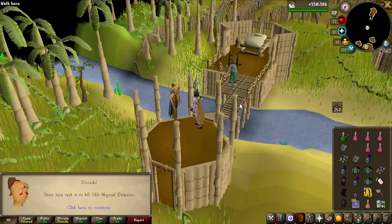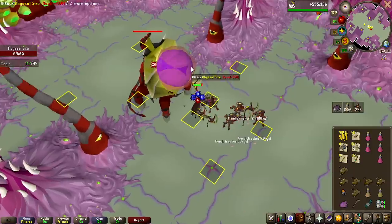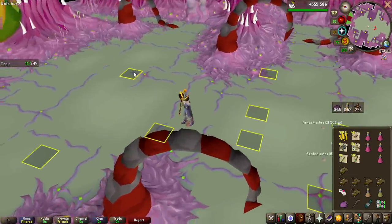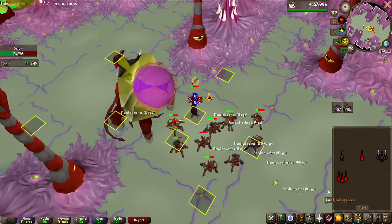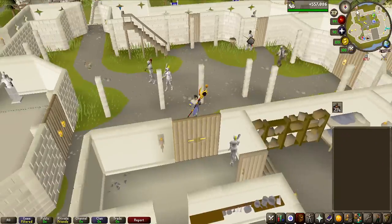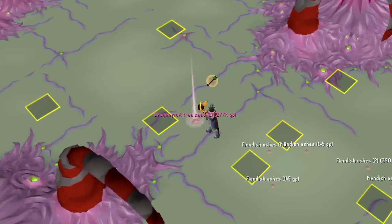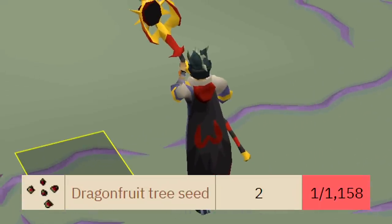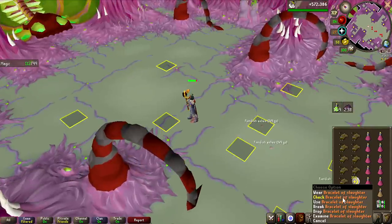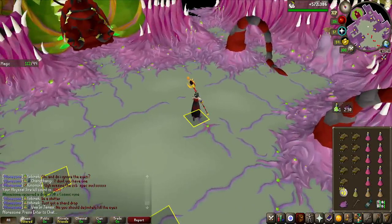243 Abyssal Demons and that means to hit the kill count I need, I have to use a Bracelet of Slaughter for eight kills. The Bracelet of Slaughter saved one KC there, so I need it to go from 12 down to five left on it and then I can drop it. First death of the grind — this gear is a bit risky I guess. That rare item is 1 in 1,158 — at least it's pretty good value. And that's it, I've saved the last kill I need for the Bracelet of Slaughter, so every single kill left on this task is how many we have until we hit the 492 KC mark and the grind is done.